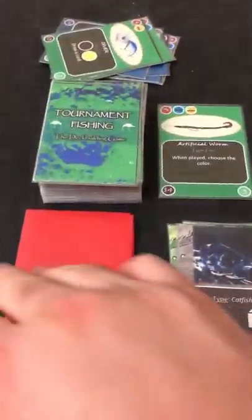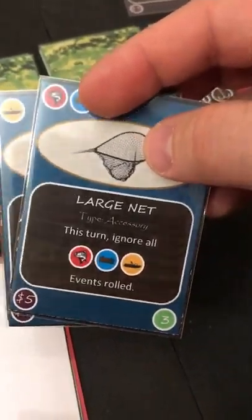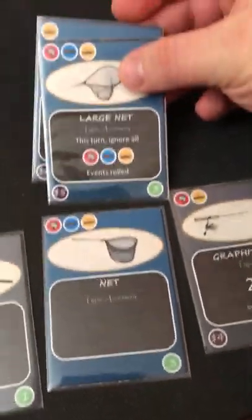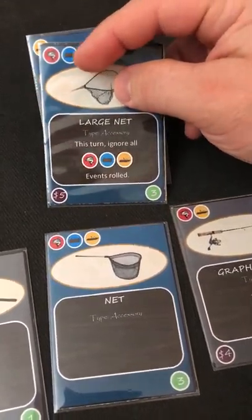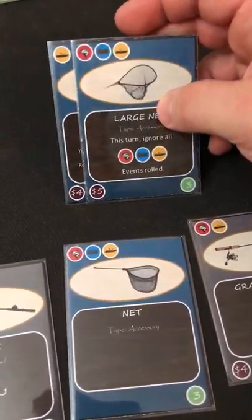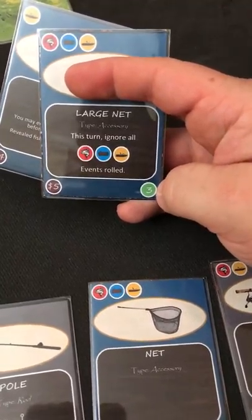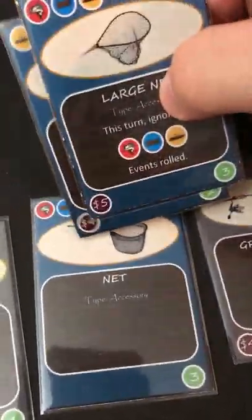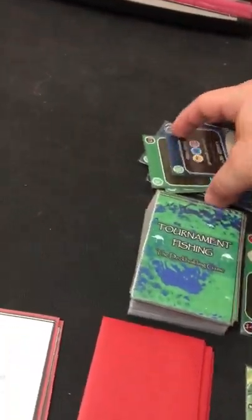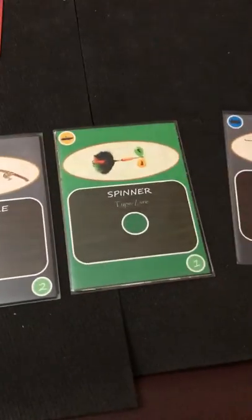AI for the next turn: a blank card — the AI does nothing this round, which is great. Cards two and three get removed from the bait shop, including the fish finder and the large net. The large net is one of my favorite designed cards: it's the upgraded standard card giving three power, and when played you ignore all reel-phase dice results, ensuring you catch the fish. Unfortunately the AI took it away.